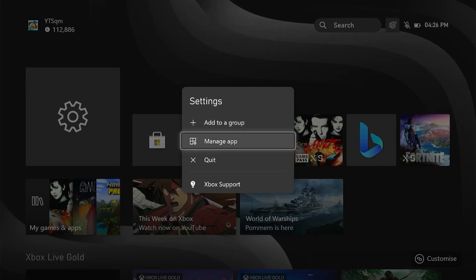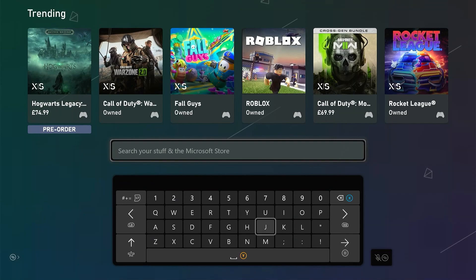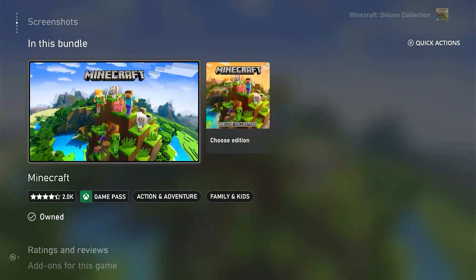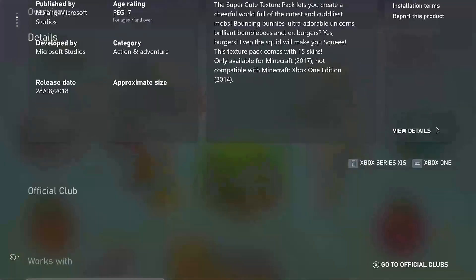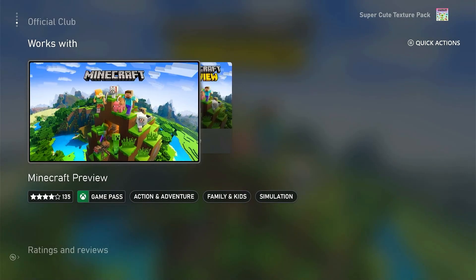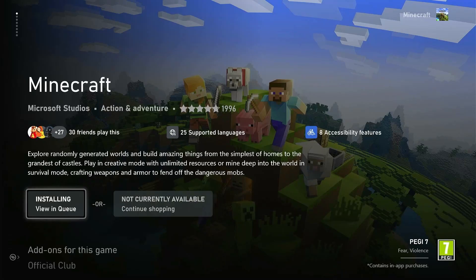Sign back into your account. Once signed in, head back to the Microsoft Store and look up Minecraft. Scroll all the way down to add-ons for this game and select any add-on — for example, the Minecraft Super Cute Texture Pack. Again, there should be three Minecrafts. You want the one that does not have the Game Pass label. Click on it and do Install.